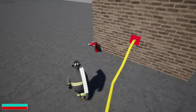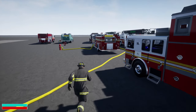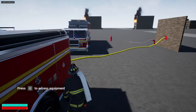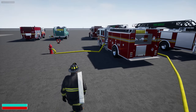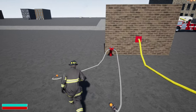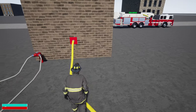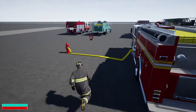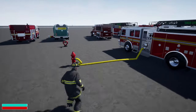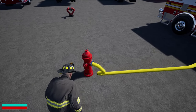Grab your high-rise pack, find a standpipe — there you go. Something to note is you can have two lines off each standpipe. Right now, the standpipes are the only thing that doesn't take into account the water — it pretty much doesn't affect the water at all. As long as it has water coming to it, it doesn't care. The other lines and stuff, they all gradually take up more water. So if you were to connect like three trucks together, it'd be pretty much almost unsustainable if you had like three deck guns and four lines in service.